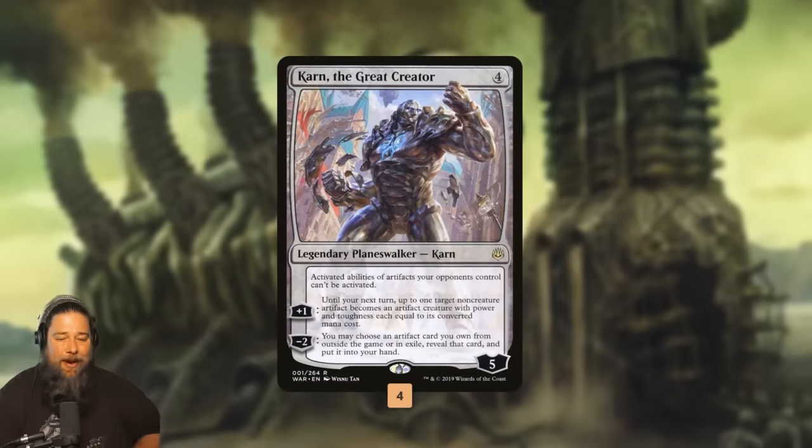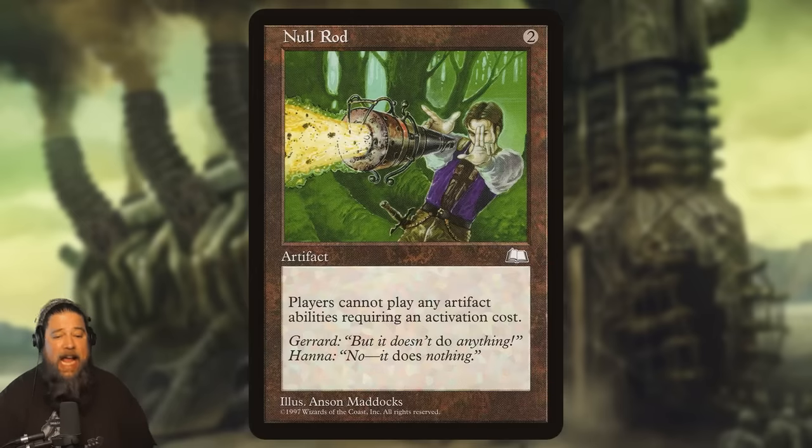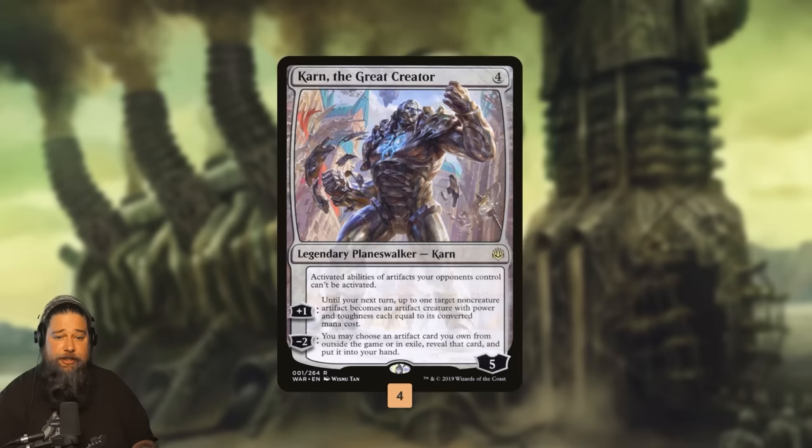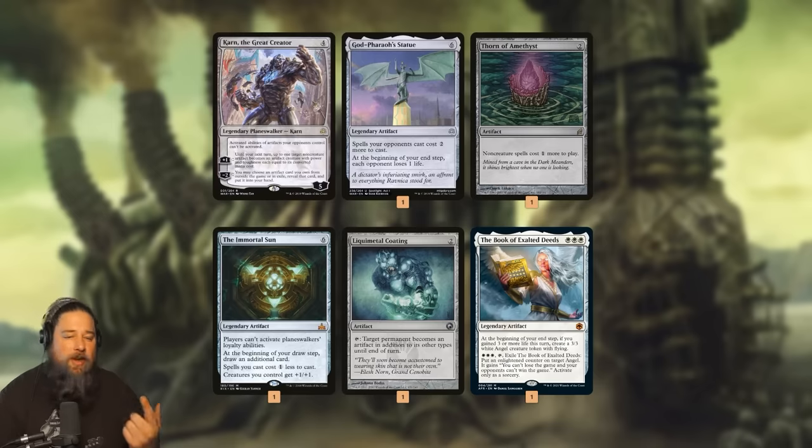Then we have Karn the Great Creator, which does two things. First, if you look at vintage stacks, one of their key cards is Null Rod, which is literally just Karn's static ability. So if we run into an artifact deck, shutting down artifacts' abilities is incredibly powerful — it can just win by itself. More importantly, Karn can snag even more stacks pieces from the sideboard: more God Pharaoh Statues, more Thorn of Amethyst, the Immortal Sun, Liquimetal Coating to eat away lands, a Book of Exalted Deeds, and Shadowsphere to keep us alive.